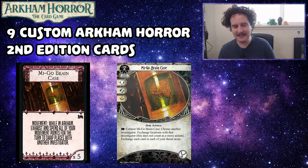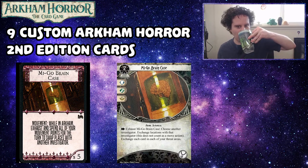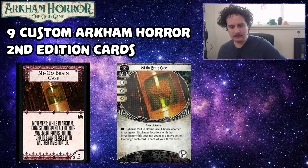This one was tough — there were four or five different iterations bounced around before this one was settled on. The rider about not counting as a move action was added because flavorfully you're not moving to their location, you're switching minds with them. It also avoids having to worry about attacks of opportunity from enemies the other investigator is engaged with.